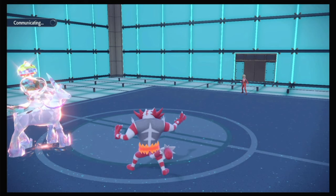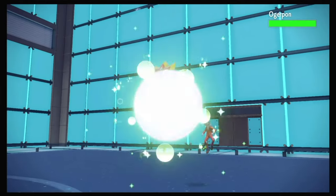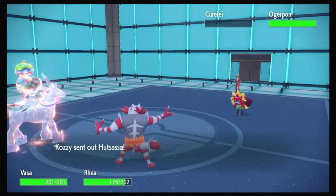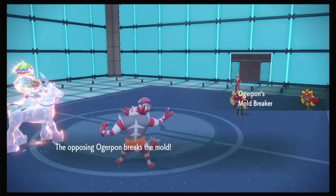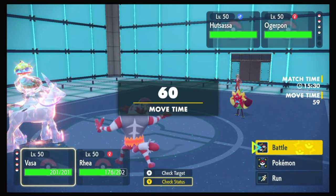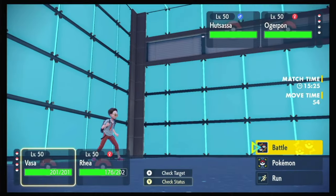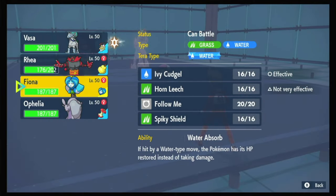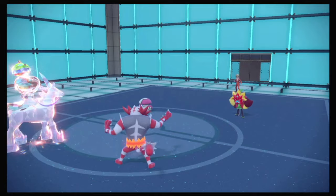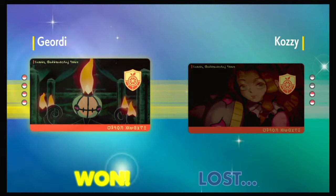Excellent. Trick Room's still up — I guess we went Lance, High Horsepower Lance. This is the last turn. And there's Amoonguss. I gotta Protect and bring in Washtom — and the battle was just cancelled. GG. That's the power of the horse. Good card, though.